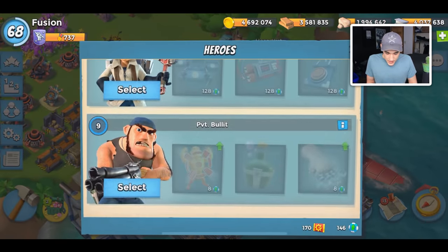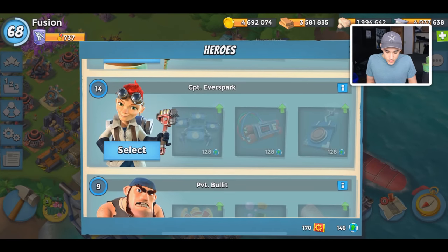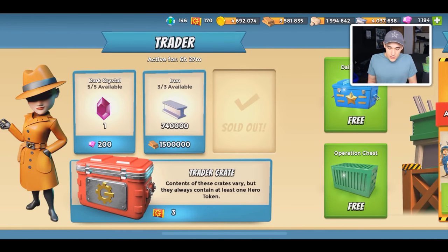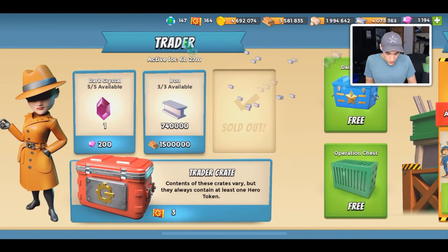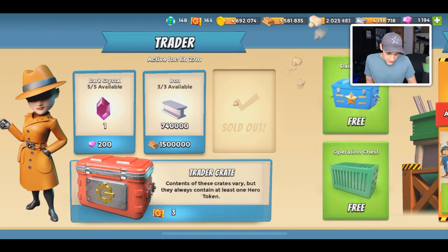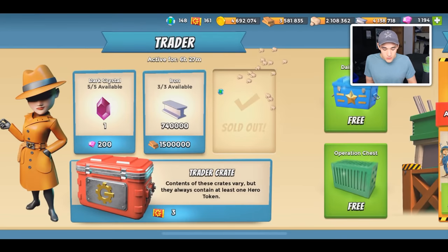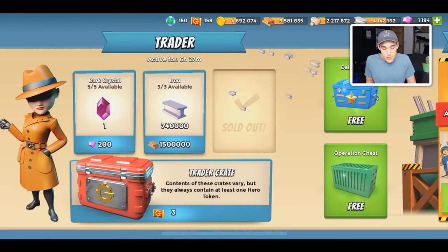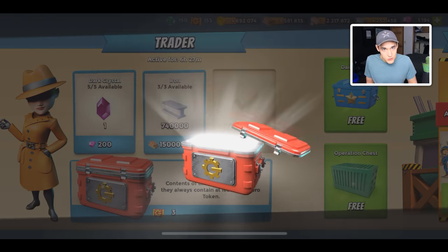I did have Captain Ever Spark's abilities fully maxed, so I might try to max out her abilities again. One thing you guys do have to watch out for after this last update is the trader will no longer give you confirmation screens when you click on her offers. So if you click on that dark crystal for 200 diamonds, it's just going to automatically cost you that — it's not going to ask you 'are you sure you want to do this?'